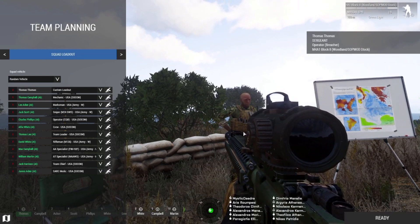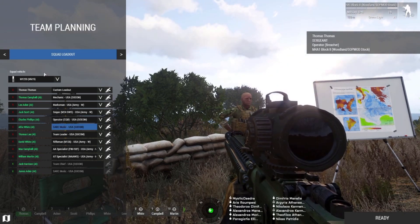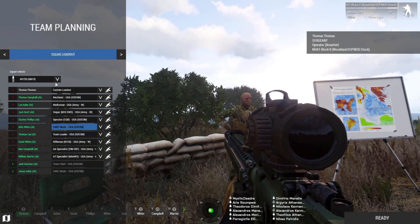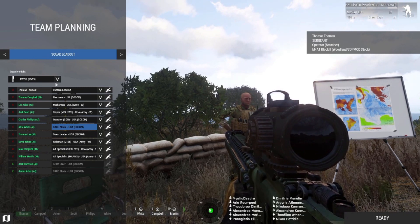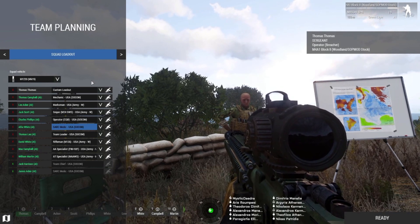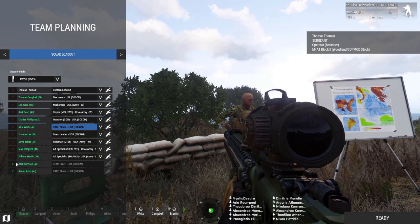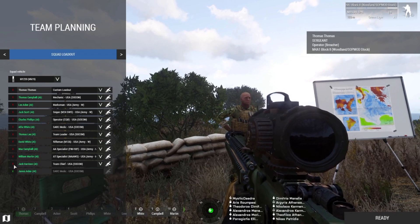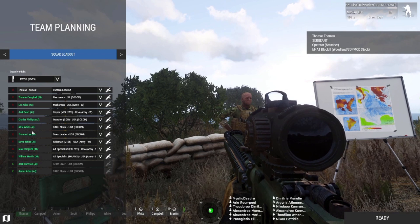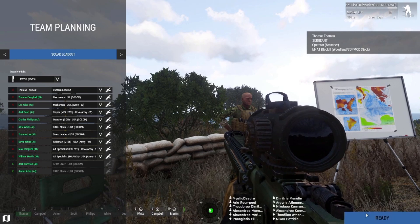Give me one minute to make sure everything is set up. We're back — I chose the M1220 as our squad vehicle, which is a Caiman BAE Caiman, a form of MRAP the US Army uses with a maximum capacity of 10. I'm getting rid of a few AI by clicking the checkmark. I took a crewman and made him my medic. Let's get started.